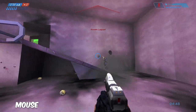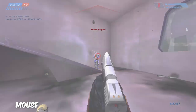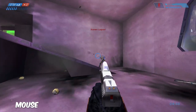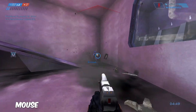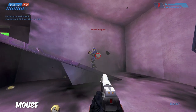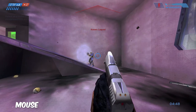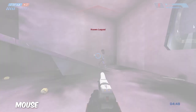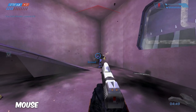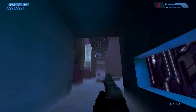This engagement is probably the most important one I've shown because this is how most engagements happen: you come through a tele, go in a room, see a guy, and have a 1v1. You can see I miss a bunch of bullets because I'm aiming with my mouse — I'm not a perfect aimer — but using a controller would have helped me. Because I'm using a mouse I miss a bunch of shots and the time to kill goes up.